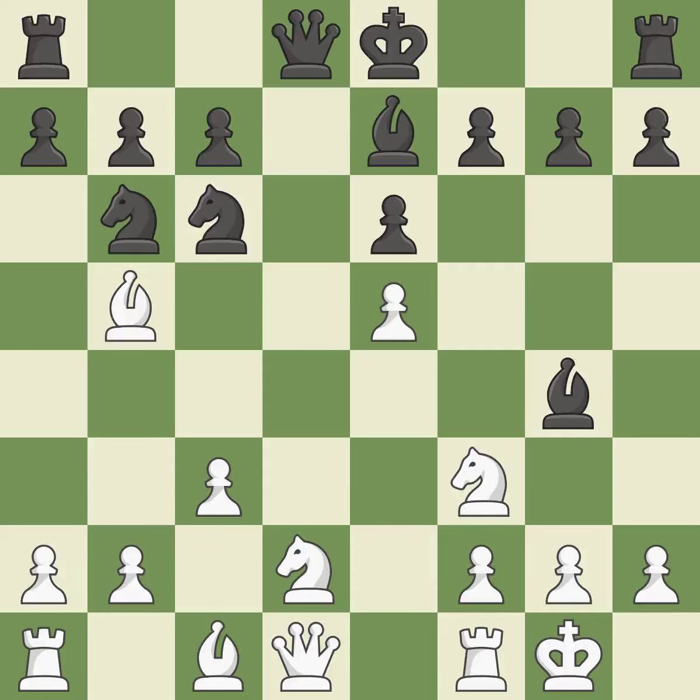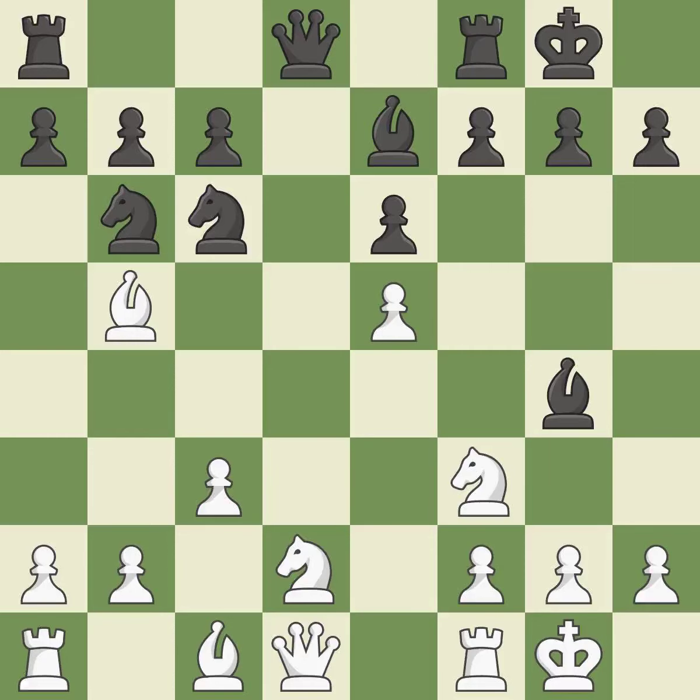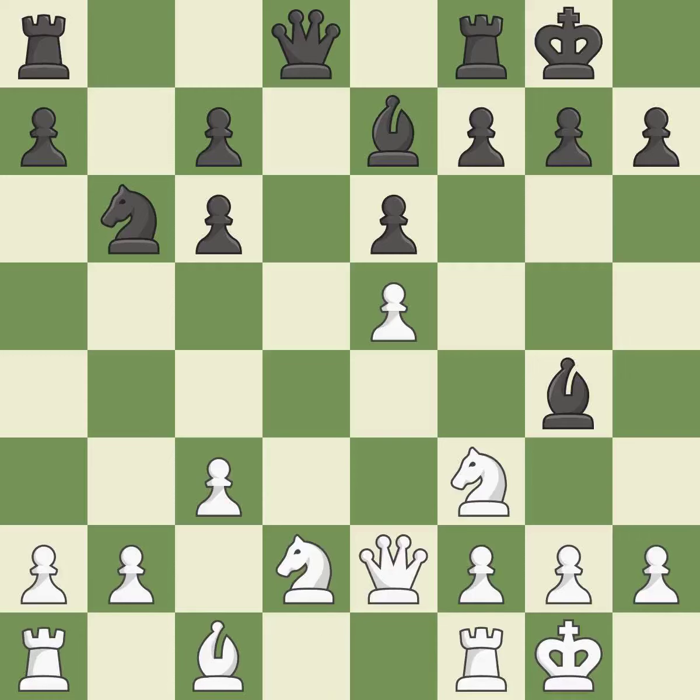This allows the opponent to develop a piece while also winning a tempo on a bishop — it is an inaccuracy. This poses a risk of winning a pawn; it is incorrect. This blows the chance to build a queen off the beginning square; it is incorrect. Backs off — it is ideal. By doing this, a queen moves off its beginning square and into the action; it is ideal.